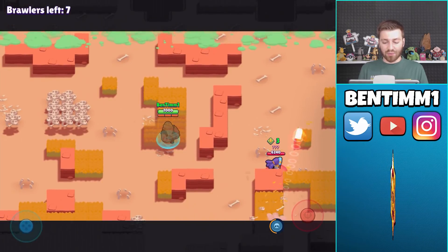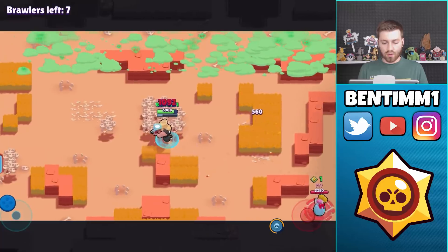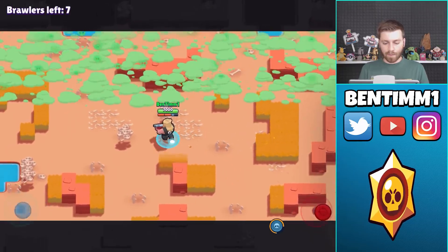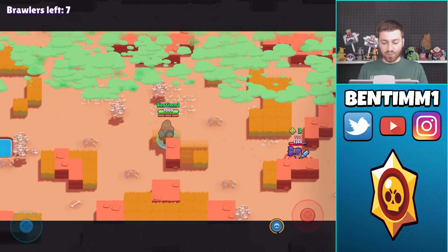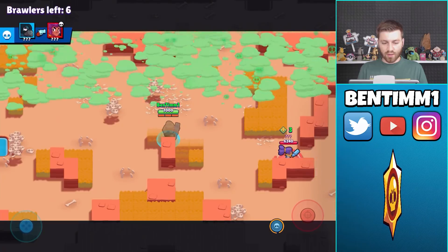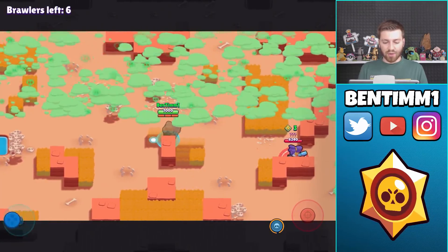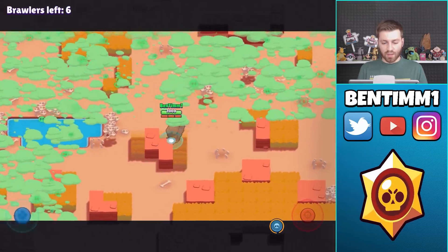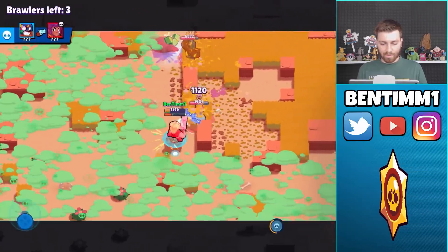Hopefully the Piper just takes care of that Shelly because I cannot beat her right now. Seven brawlers left — we just need to get to five and we're in the golden zone. She's definitely trying to push me out. Six brawlers — we just need one more to drop. I don't like the spot we're in because we're gonna start getting heat. We have to move — that was a risky maneuver. Someone in the middle might come and get me. Spike is super low but I'm gonna let the Shelly take care of her.